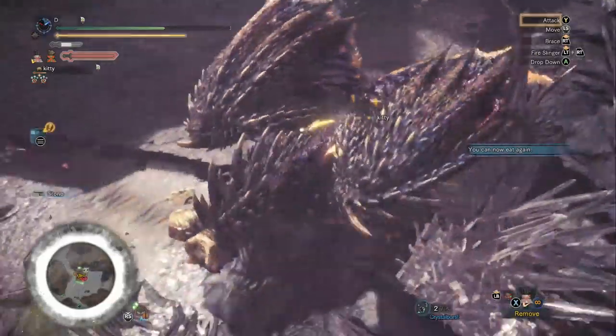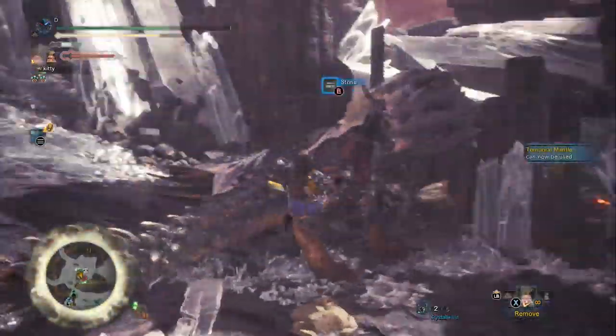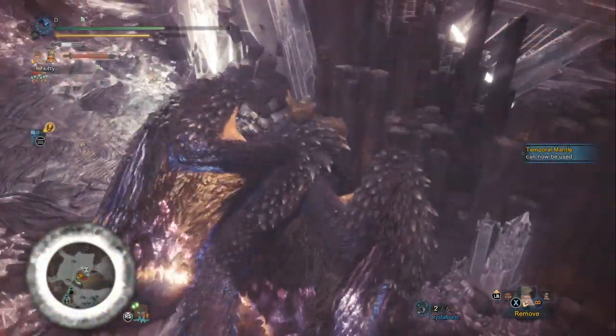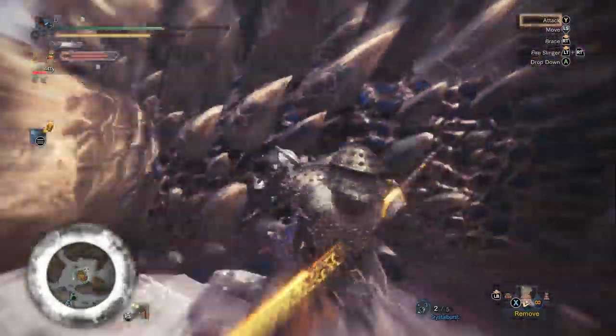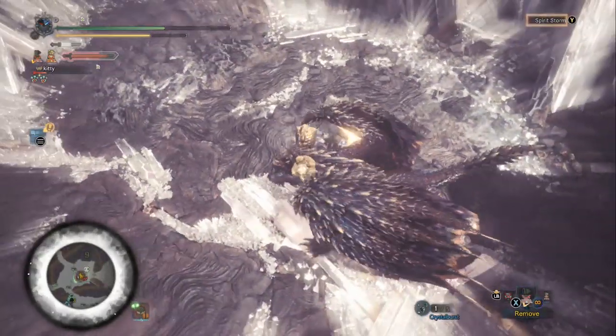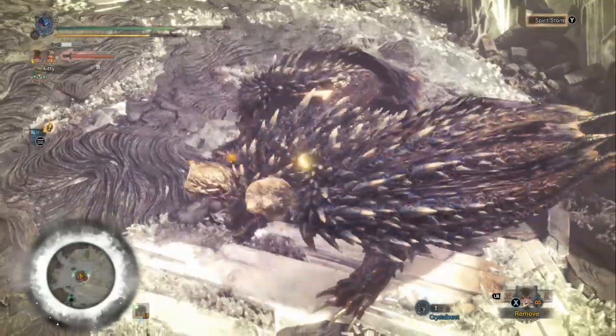In Stage 3 we did some mount damage, and in Stage 4 we finished the mount. I accidentally messed it up — he knocked me off him. One trick you can use: activate your crystal burst to cause him to flinch, which brings you to the end of the mount minigame. Now we're going to get our finishing moves off on his head.